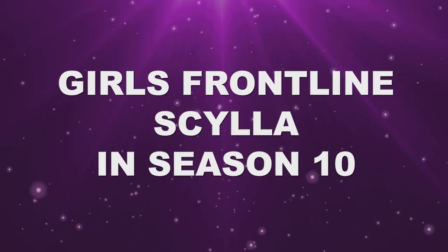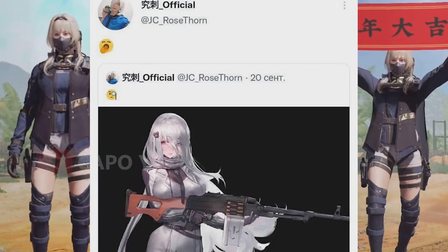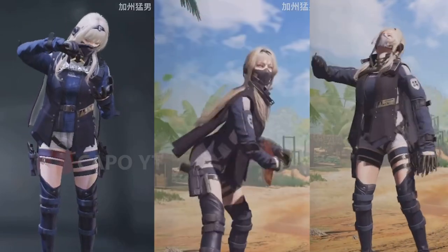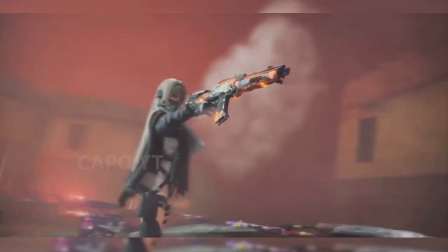The long-awaited Girl's Frontline Scylla skin may appear in season 10. A Chinese insider posted an image with the PKM light machine gun alongside the Scylla skin. So we can expect that when the PKM light machine gun arrives as a legendary or mythic, the Girl's Frontline Scylla skin will appear in that same lucky draw. This is really good news for everyone who has been waiting for the Girl's Frontline skins — at least we will get this one skin in season 10.